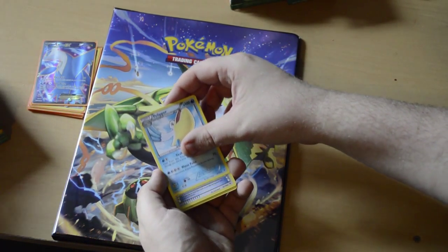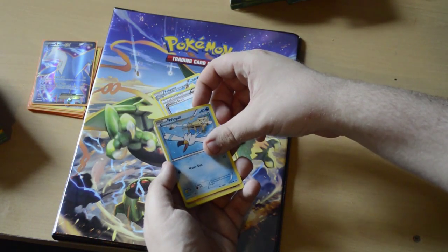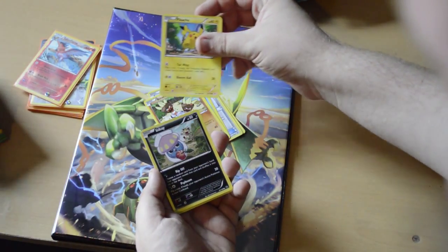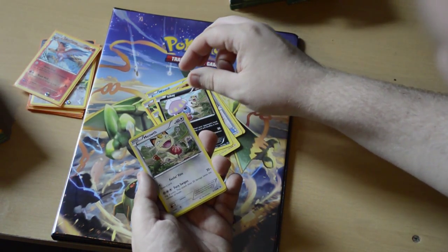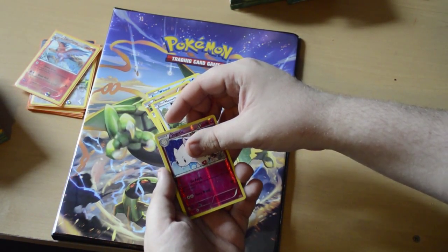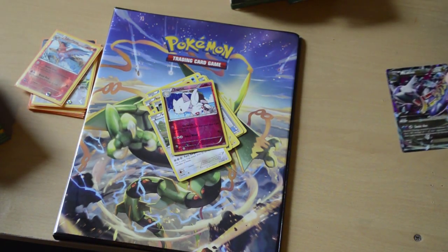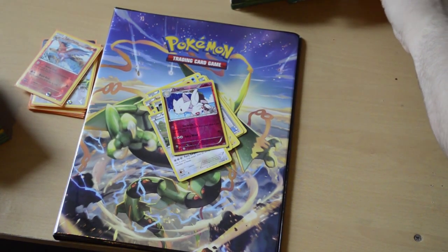We have Spearow, another Pelipper, Healing Scarf, Pelipper again, Wingull, Binacle, derpy Pikachu - I just ruined that for myself by knocking my hand - you better not have a good one again. I have another EX card. Are you ready for this guys? Mega Latios! Mega Latios! Oh my f***ing god! Can't get it open!